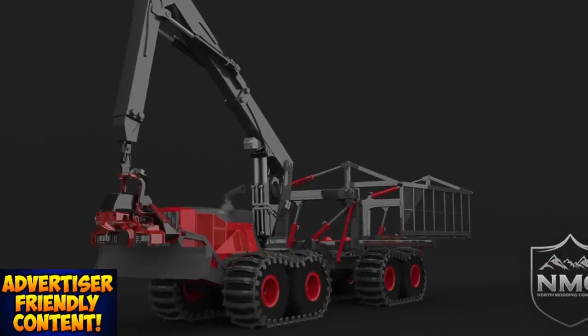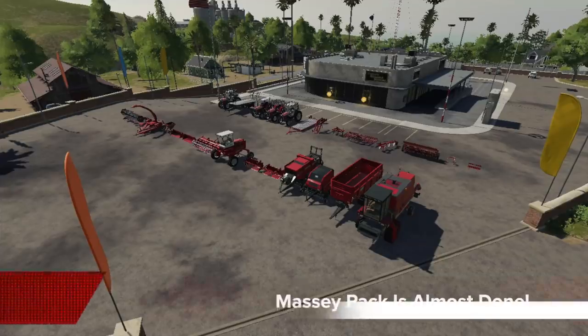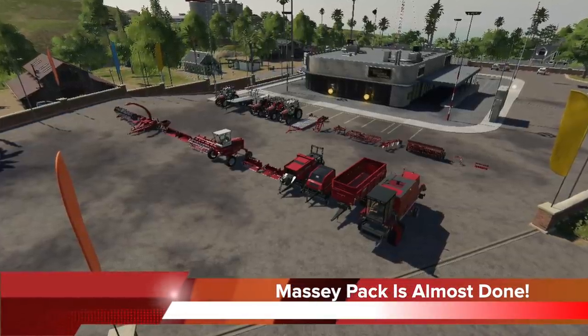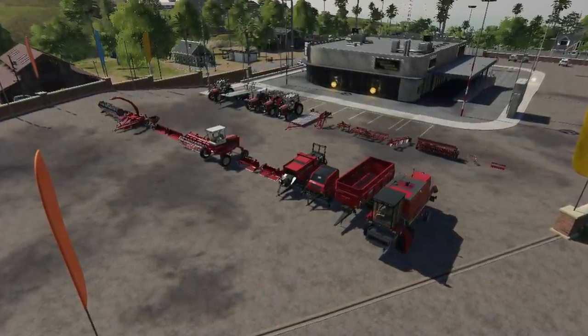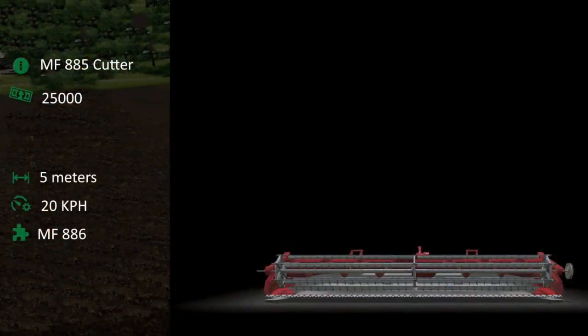T-Bone, thanks for chatting with me this morning. With the anticipation of the old generation Massey Ferguson pack drawing closer, 8W Modding gives us another set of fact sheets today. First we get the Massey Ferguson 885 cutter mower — this is going to cost you $25,000, working at five meters at 20 km/h (around 12 mph), and it works with the Massey 886 self-propelled mower.